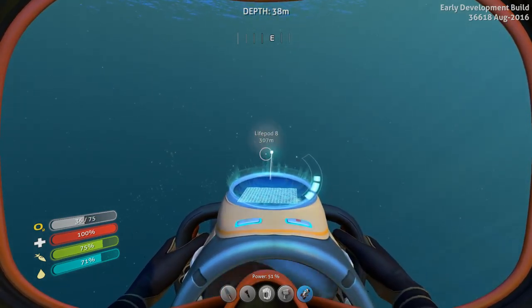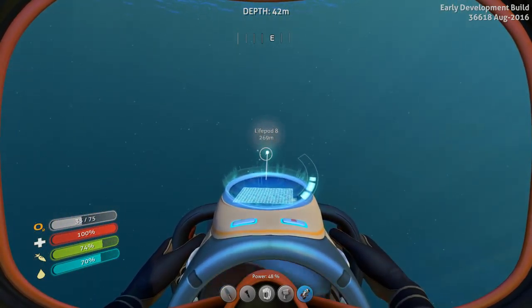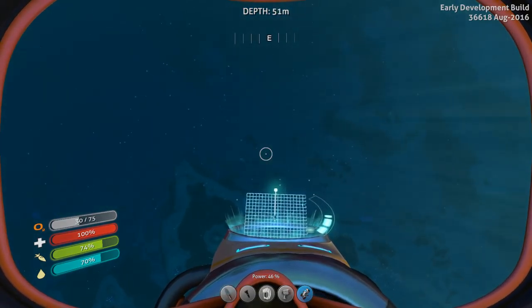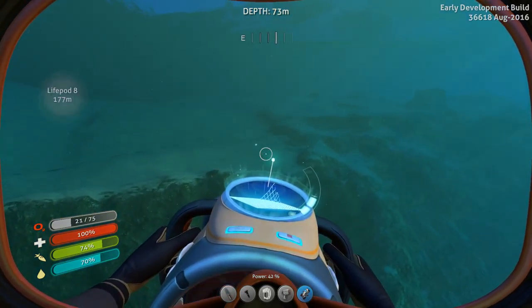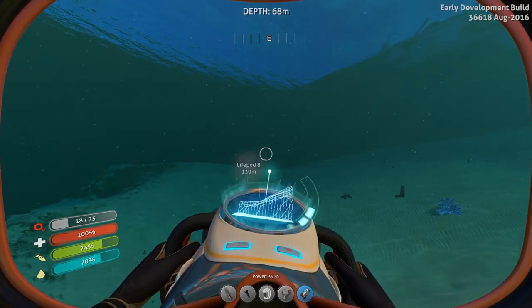Typically you can get to the Sparse Reef — and yes, we're going to Life Pod 8 right now — by just thinking, okay, I'm over the grassy plateau. Here's a grassy plateau right here. Actually wait, we might have just ended up in the Sparse Reef. Of course not. We're actually a lot closer to the Aurora.